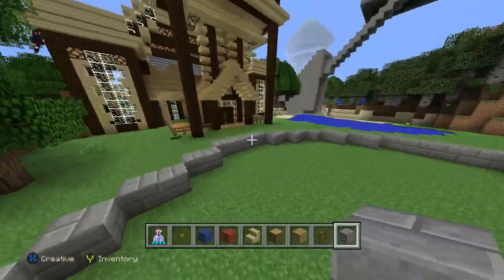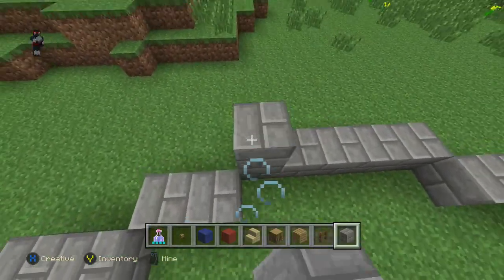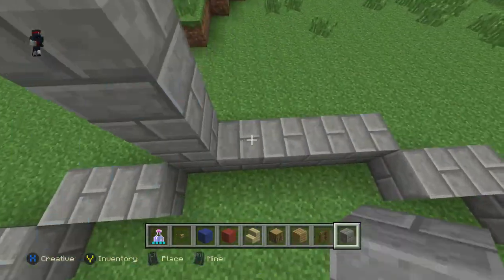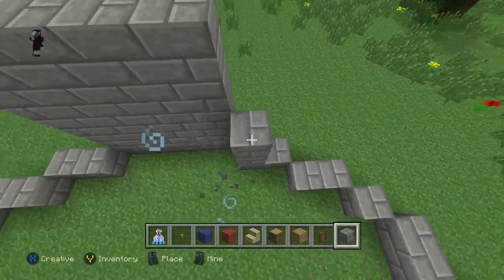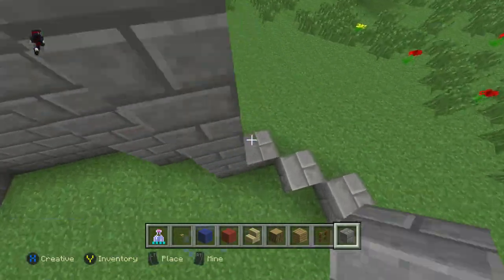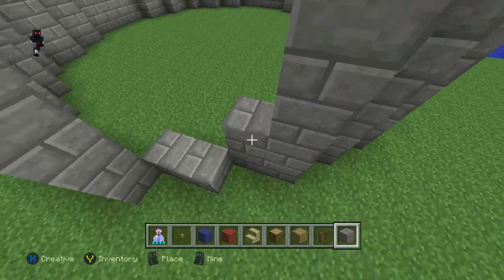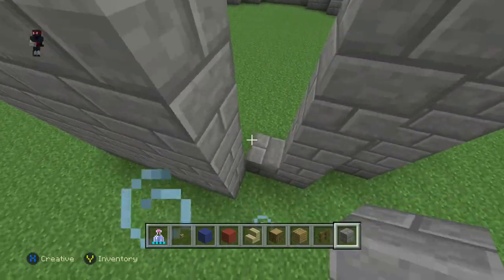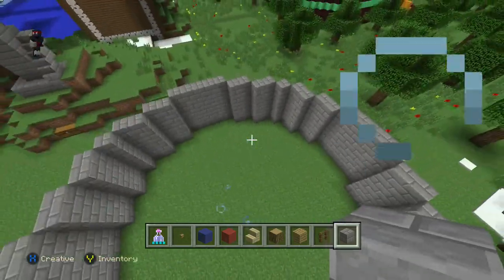Once you have the same exact circle as I do built, you're going to build your walls up five blocks in height. Each side — just build exactly up like I do, and it's pretty self-explanatory. You're going to do this all the way around. It's literally five blocks up high all the way around. Once you have this, we're going to go ahead and start the next step.